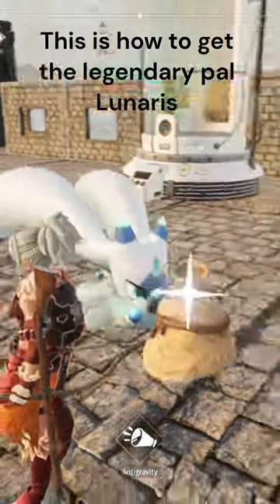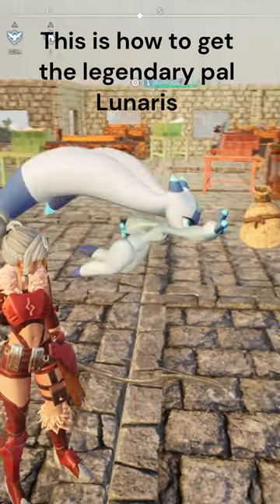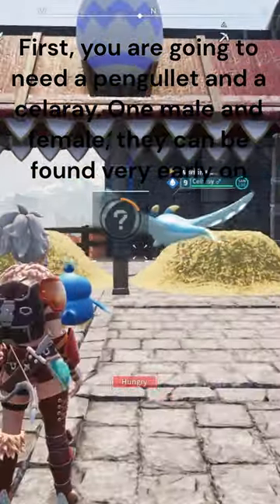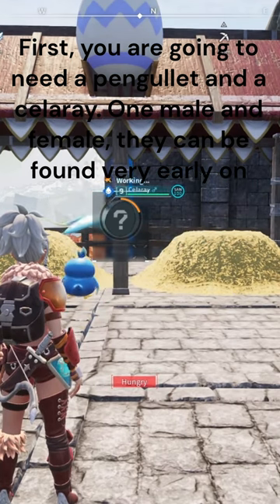This is how to get the legendary pal Lunaris. First, you are going to need a Pangulet and a Celerae — one male and female — they can be found very early on.